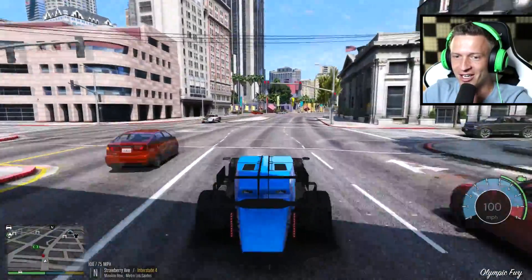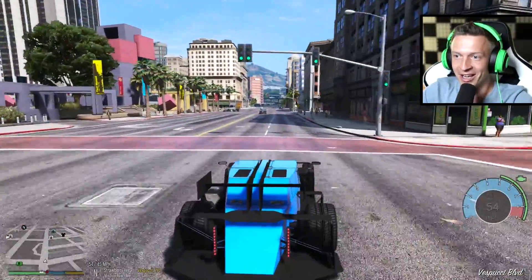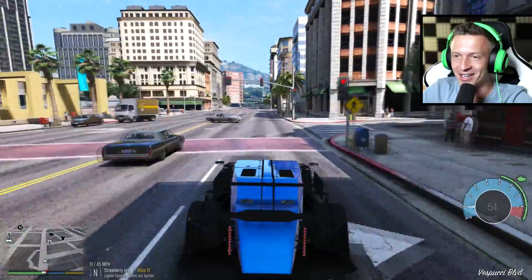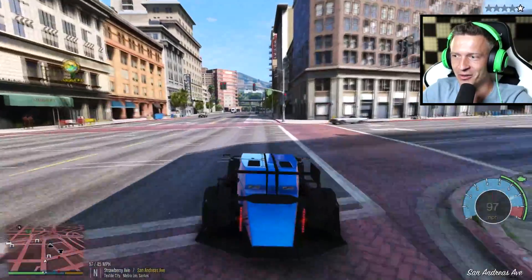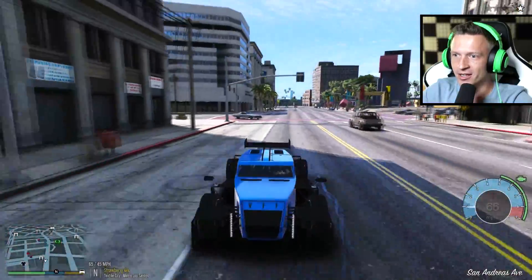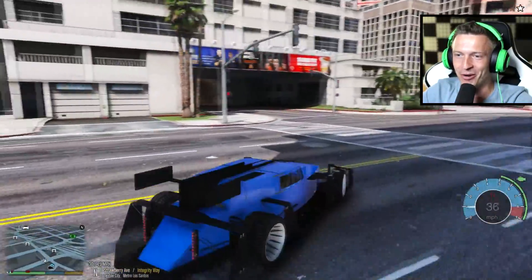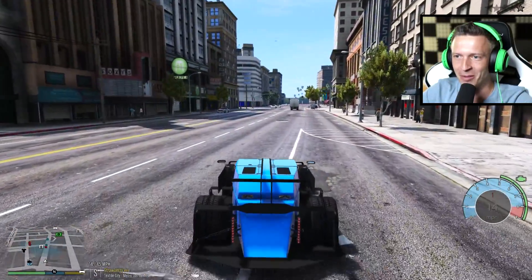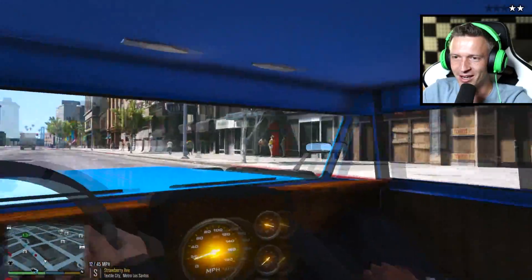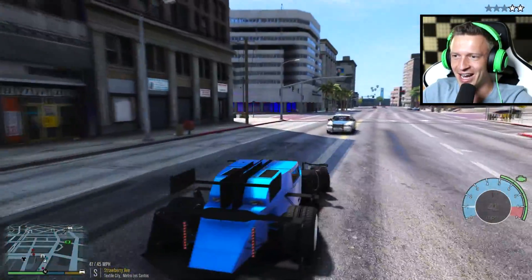It's doing burnouts over 150 miles an hour. Some of our cars that we've driven haven't even hit 150 miles an hour, and this car is doing a burnout in like first or second gear doing 150. I knew that police officer turned around to go after me — but now we have a one-star wanted level and we're effectively escaping police. Is this okay with you buddy? He's not happy.